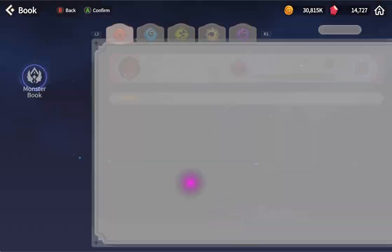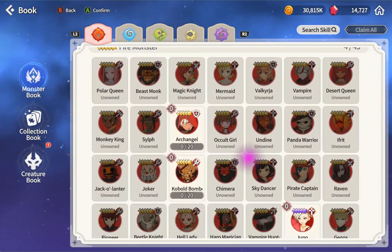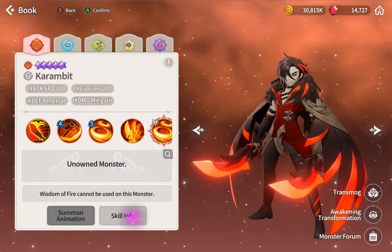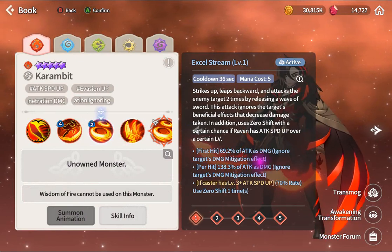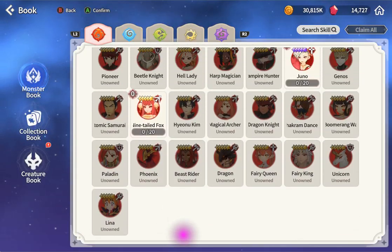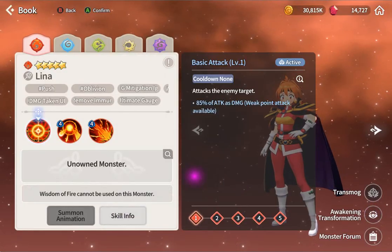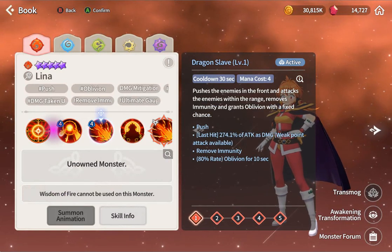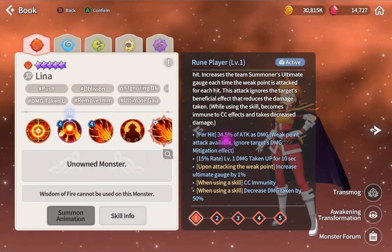Fire Lina has the same ability but she goes to support and is really fragile. But this might be really good for auto PvP or arena. She ignores mitigation but she doesn't have weak point though - she only has ignore mitigation. So this character combined is like light Lina and dark Lina and fire Lina together, which is amazing.